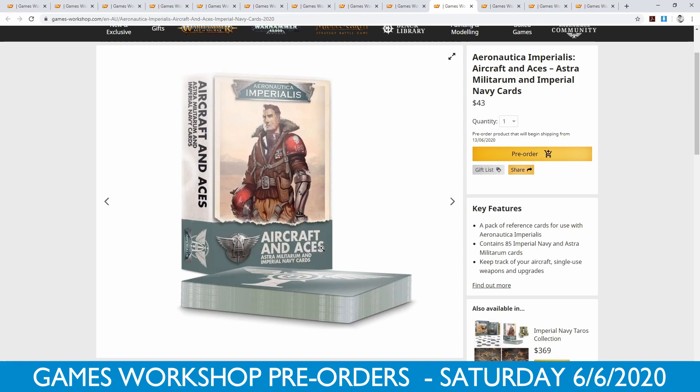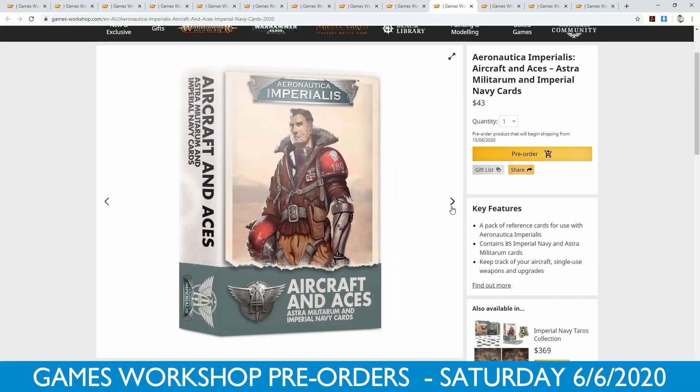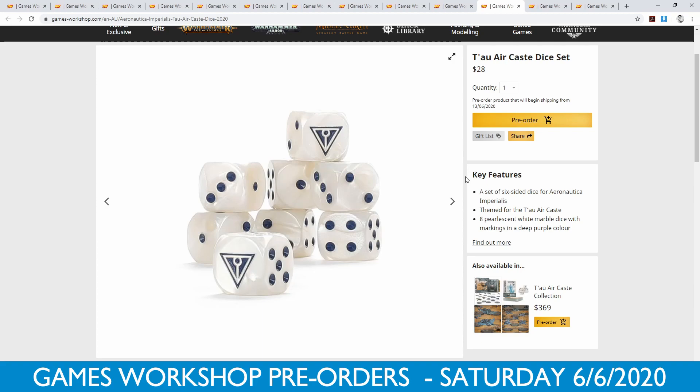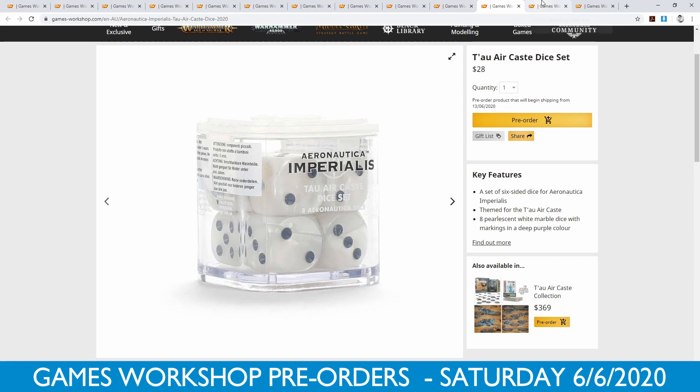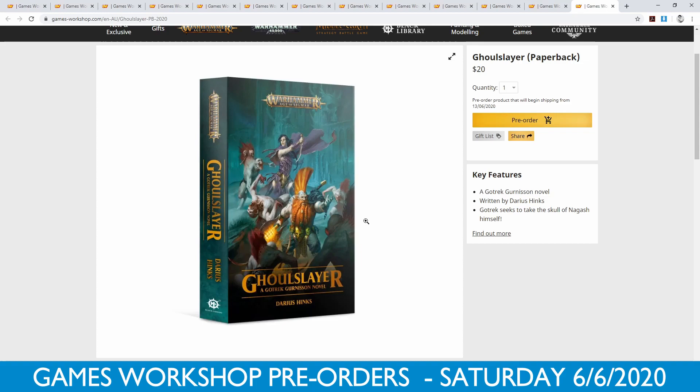We also have the Imperial one — for Astra Militarum and Imperial Navy, again 85 cards. We've got some pilots and some different flyers in there. Now, I'm more excited about the dice, to be honest — I really do like dice. $28 for a pack of 8 D6s. They look pretty. We've got the Tau Aircast one and then the Imperial Navy one, which is kind of like a camo green and olive color. I actually like these ones because they do have the faction symbols on them.